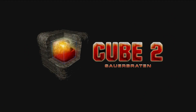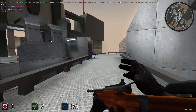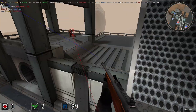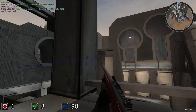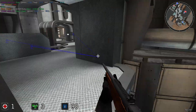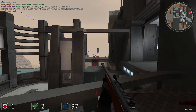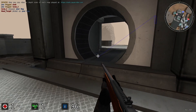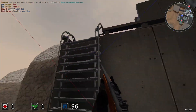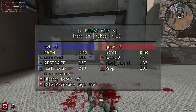Lastly, we have Cube 2 Sauerbraten, which, like AssaultCube, is another open-source game that provides a fantastic platform for those looking to step up their game hacking skills. Often considered the classic next step after mastering AssaultCube, Cube 2 offers a more complex and challenging environment. Its open-source framework not only allows for deeper modifications and a more intricate understanding of game mechanics, but also presents more sophisticated challenges that are perfect for those who have honed their initial skills in AssaultCube. With its active community and more advanced gameplay elements, Cube 2 is ideal for hackers looking to push their abilities further.